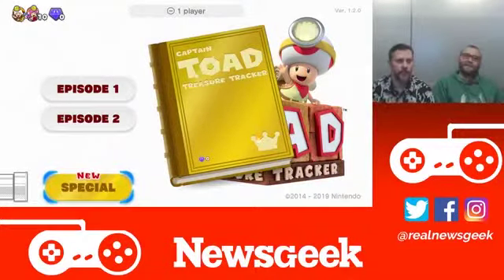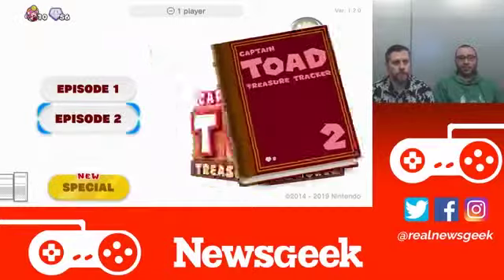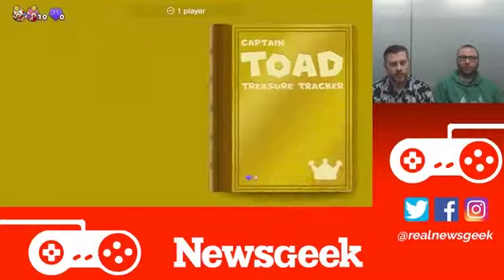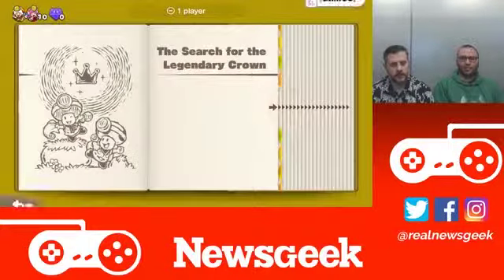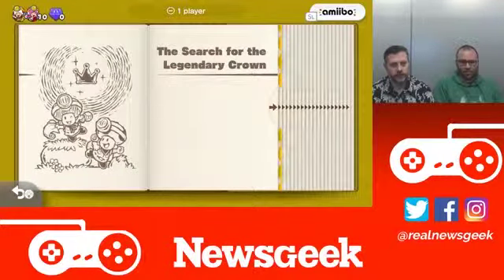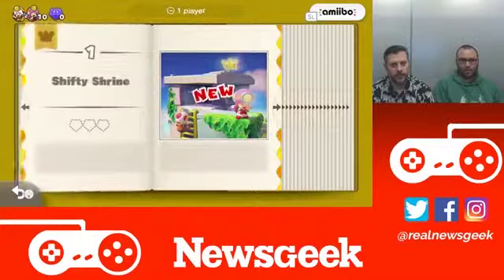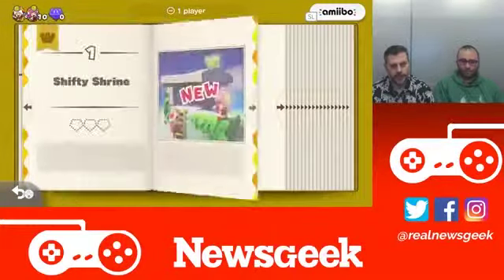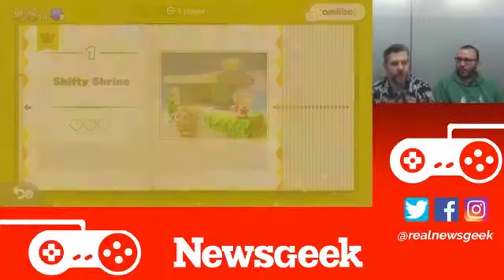We're diving right in. There's the star — look for the legendary crown. We're going into Shifty Shrine. Alright, let's do it! So I can throw things or move the board while you do the action.